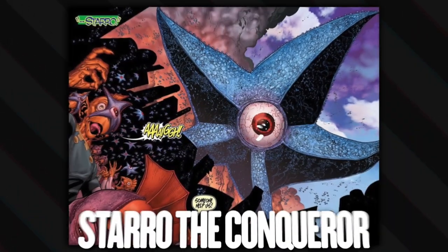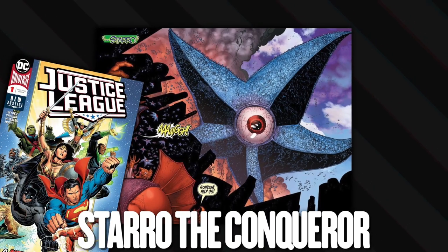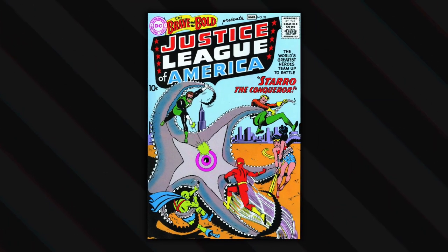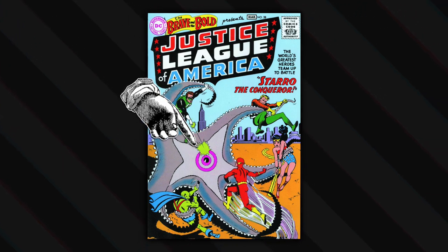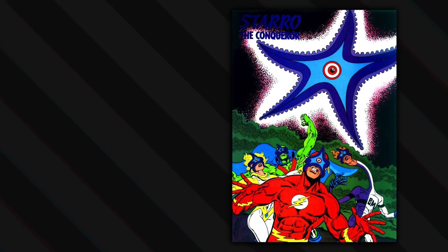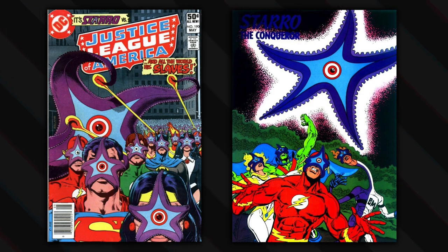Well, it's not as uncommon as you'd might think. Meet Starro the Conqueror, a Justice League supervillain created in 1960. Not only is it a starfish alien, but it has its eye in the center, it's purple, and it creates brownish-tan underlings. And of course, it has psychic powers — it can mind-control humans to do its bidding.